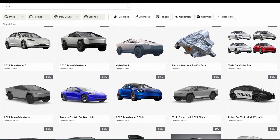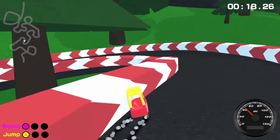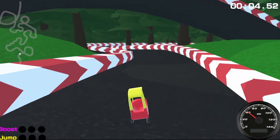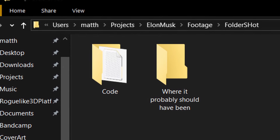I started by grabbing the Roadster and Cybertruck models from TurboSquid and popping them into Unity. To make it actually drive, I just copy-pasted the code from one of my previous videos and substituted the toy car model for the Roadster. There was just one small oversight — somehow I managed to bring the pause menu from that game along with the rest of the code. I don't know why it was in the code folder, but it was.